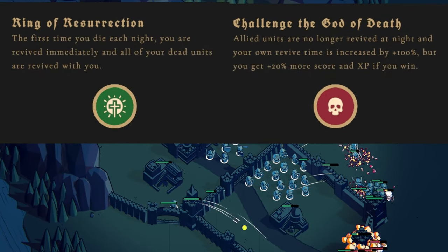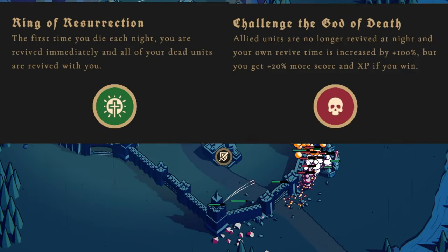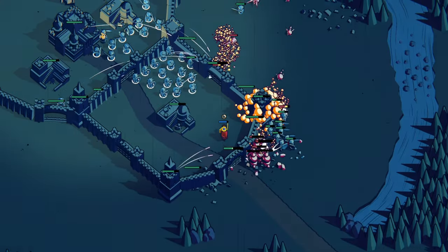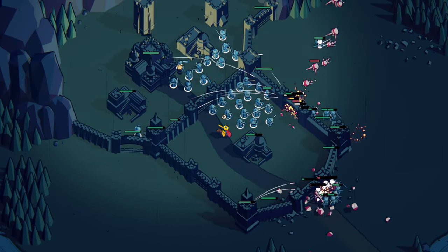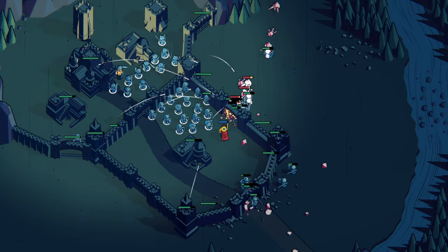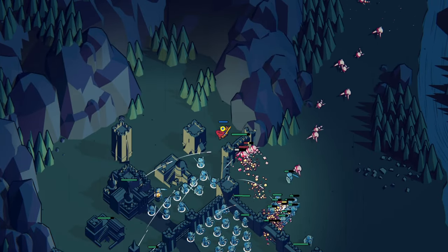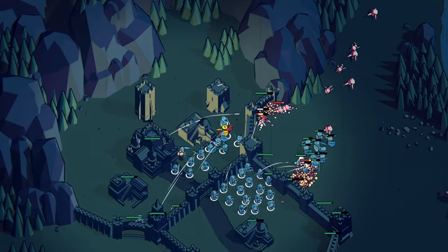I have to be careful because the very first time I revive in the night, I revive all of my units — otherwise my units do not revive at all. Normally the units would respawn slowly overnight, coming back from the barracks. But right now they do not revive, so they will only come back the very first time I die. I need to be careful not to accidentally die too early. We're holding off the wave actually very well — they're coming in a very streamlined fashion.